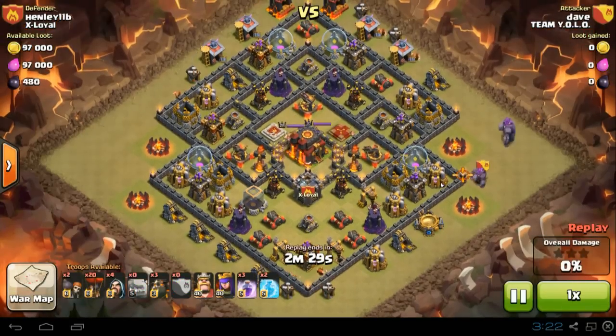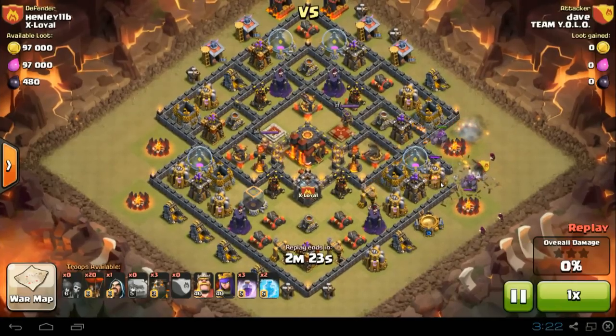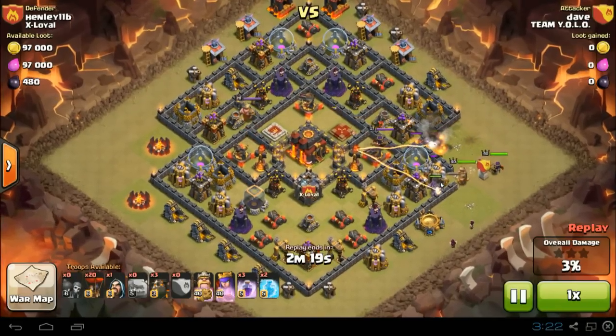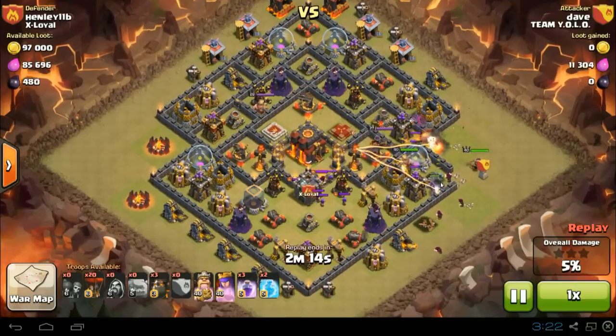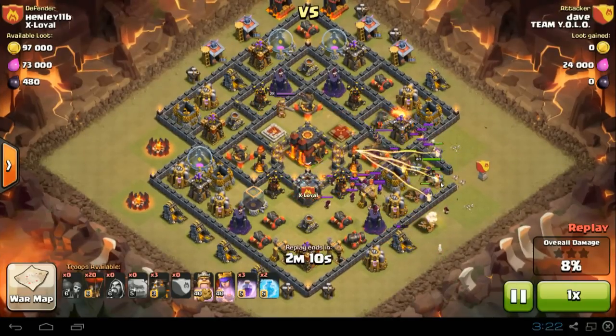Dave from Team YOLO is starting from the right corner. He's going for that Air Defense, Inferno Tower, and Archer Queen to make way for his Lava Loon raid. He's funnelling his heroes with some wizards so they go into the wall — and look at those level 40 heroes. Watch their health bars, they don't even go down that fast at all.